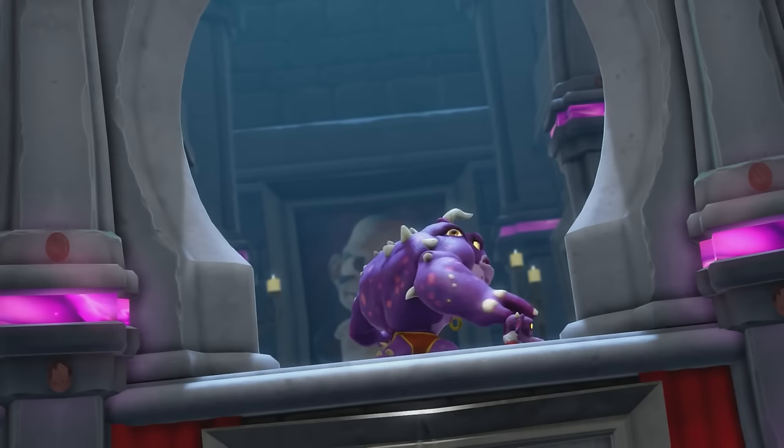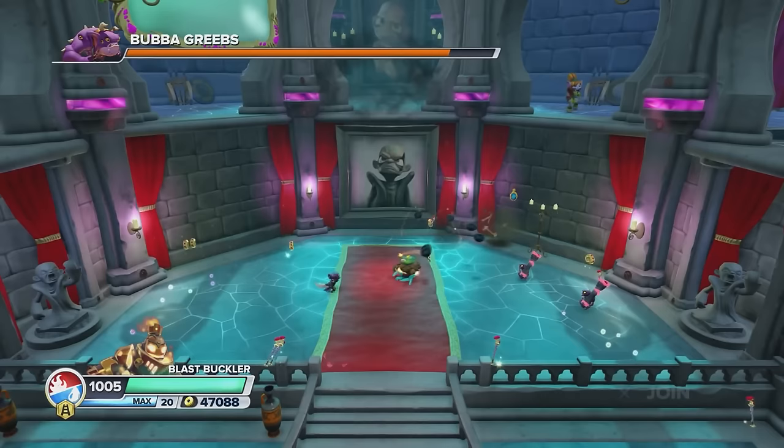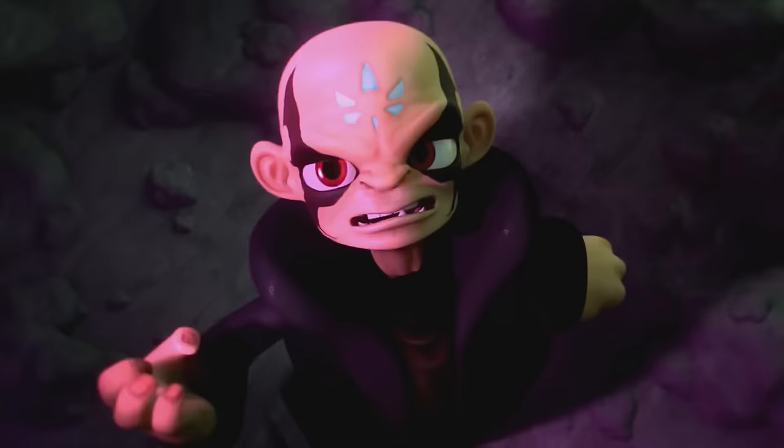Somehow, way less talked about and probably one of the more forgettable bosses in the entire series does check all the boxes for a boss fight. So how is the Bubba Greebs boss battle? Well, it's okay. Bubba Greebs stands above you and throws minions down at you, and then eventually bombs. Eventually one of those bombs is actually dynamite, and you can throw it at Greebs so he falls down for you to damage him. So this is basically just a copy and paste of Shellshock.